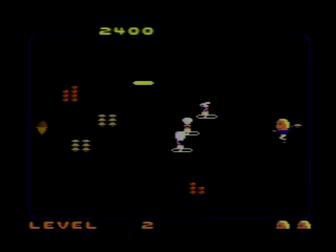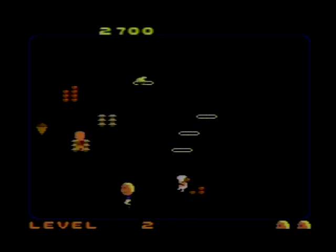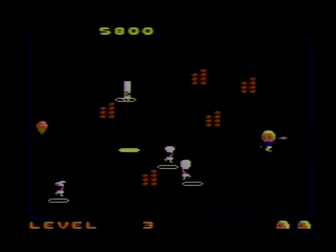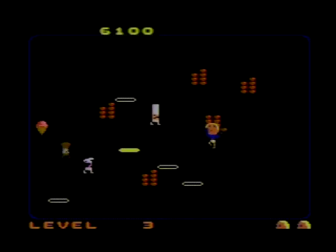Standing in your way are four evil chefs who will stop at nothing to prevent you from consuming said cone. Fortunately, you have means of fending off these chefs by running across piles of food that you could pick up and throw at these crooked commies to stun them momentarily, or you could chase them down holes that they could fall into, but try not to step into them yourself.